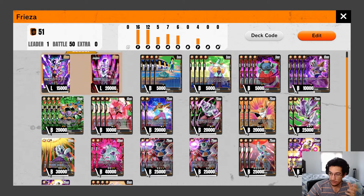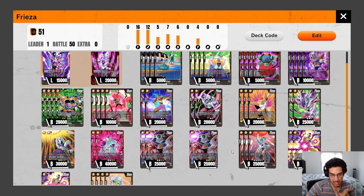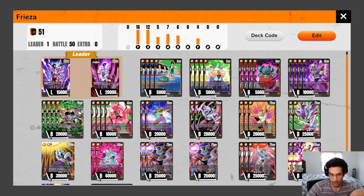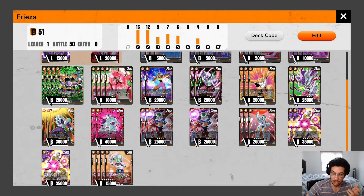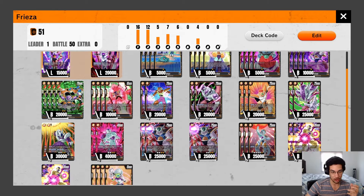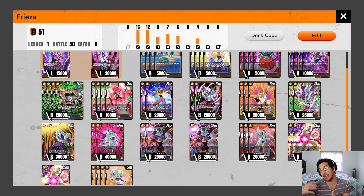There are quite a few combos with this list. You can go Frieza into King Cold — that's why we're playing King Cold. On turn five you can do that. Or you can go for the Golden Frieza and just lock your opponent down, like we saw against the Goku Black player where we locked down their Goku Blacks so they couldn't do anything. You can play this 4-drop at 40,000 and because you can re-stand it at the end of the turn with your Frieza, you get to play around its downside of not re-standing itself in the charge phase.